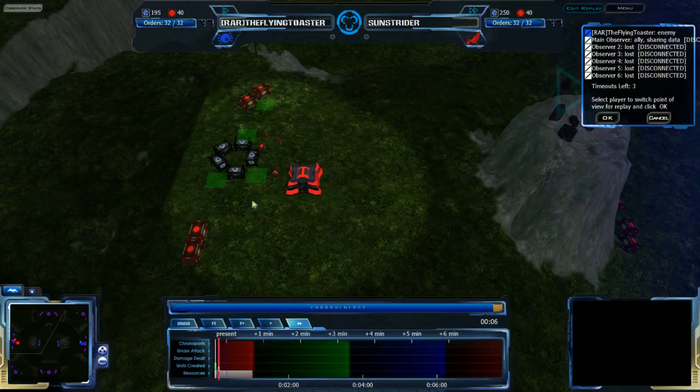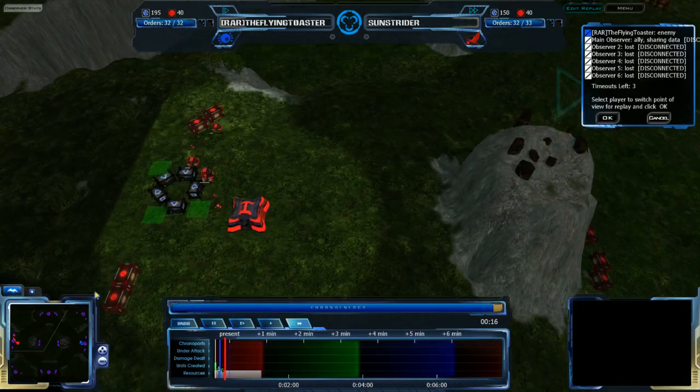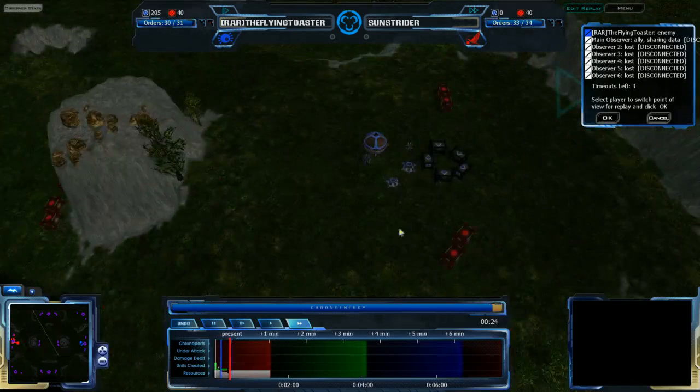Sunstrider is going for a rather quick, more economic build: 5LC, 1QP. He is not going for the faster importer — more of a safe economic build, not a rush build.